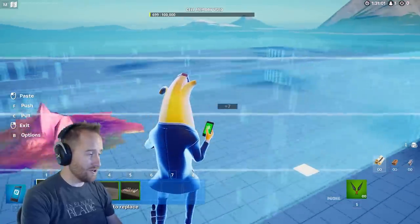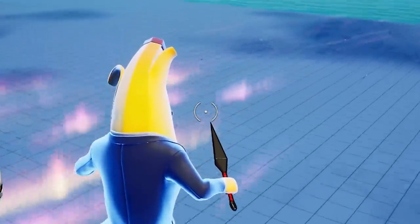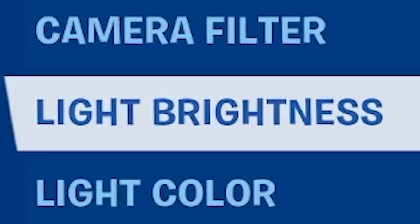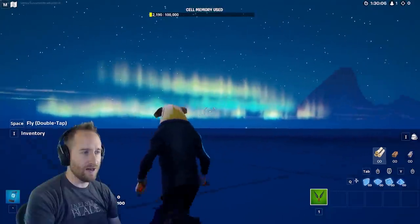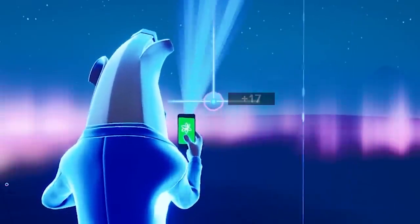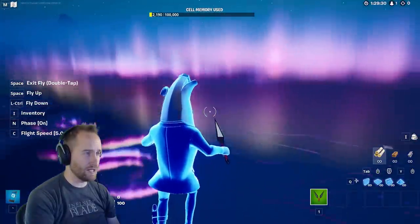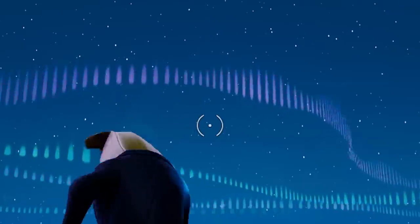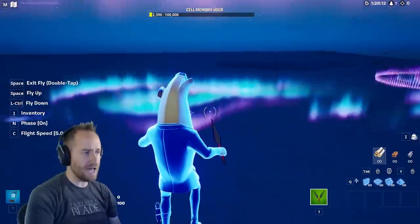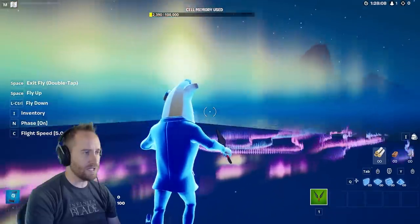Now we're going to look at the new galleries we officially got. We got these cool Aurora Borealis or Northern Lights galleries — it's hard to see with daylight on, but adjusting the light brightness reveals how cool they look. These are normal particle effects that you can resize. The equalizer version responds to music, so when you put the radio out, you can see it bouncing. One version does not respond and another one does respond to music, which is something interesting.